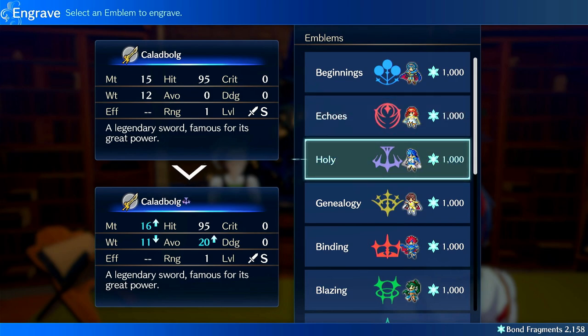The Holy emblem — this one is crazy. It's also similar to Beginnings except it has better mid-game availability. You get it back at chapter 17 and lose it at chapter 11, but this can allow Chloe to carry your early game easily. It's another engraving that has pure upside — you just get damage, weight reduction, and 20 avoid. It helps literally any unit who wants to run it, and as with all engravings it can be used on tomes.